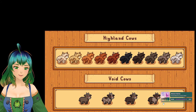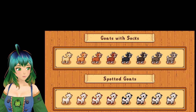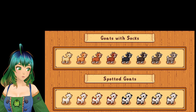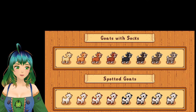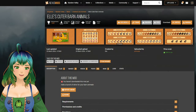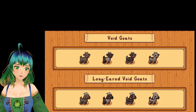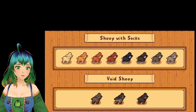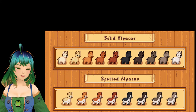We also have Highland cows, void cows, and then goats with belted goats. You're going to notice a lot of the same variations for each animal, but even though it's similar variations and similar colors, you can pick and choose between all of them. So if you want belted rabbits but solid goats, you can do that — I'll show you how when we get into the game. We have long-eared solid goats, long-eared belted goats, spotted goats, void goats, and the same thing with sheep. All the same variations and colors but so adorable. Then we have alpacas, which I have not seen in the game yet but I'm looking forward to it, and alpacas with socks where the feet have different colors.